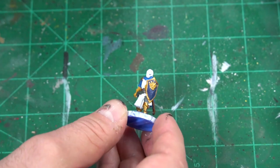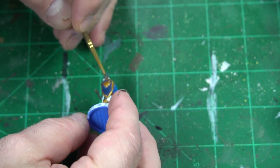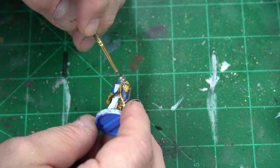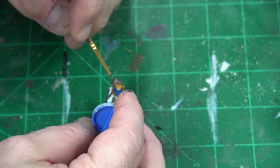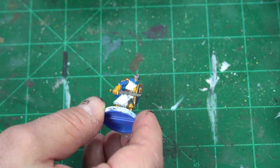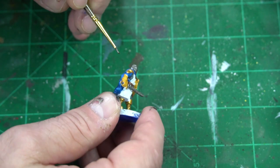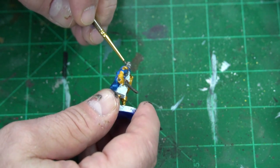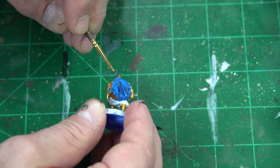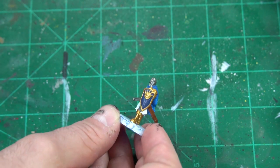Now we're going to put in some Lead Belcher and this is where it starts to really shine. We're going to bring this helmet out — I already did the sword to save time. Painting over white means you almost wish you'd primed black, but I wanted to try to take some painting work out by leaving the white. Now we're getting the helmet all squared away and we're going to start building this character out.